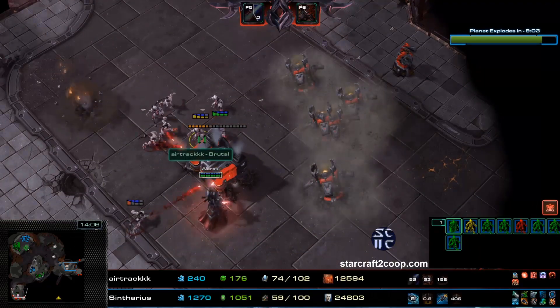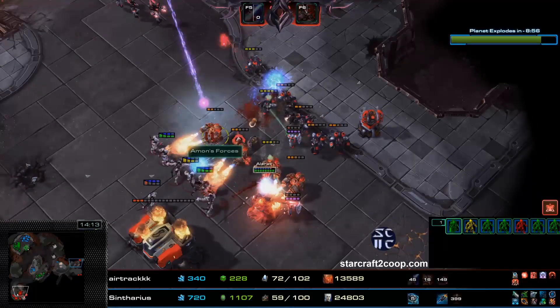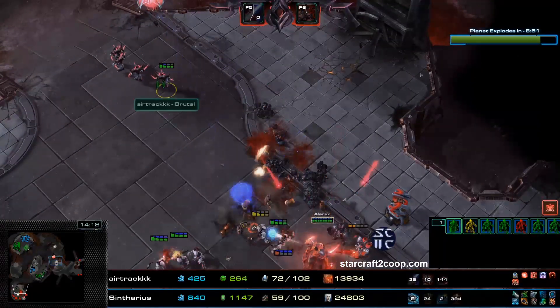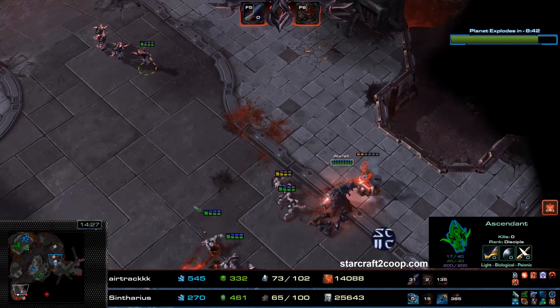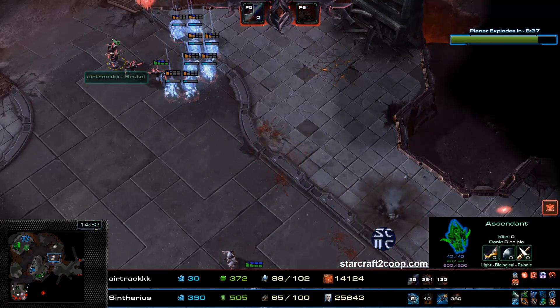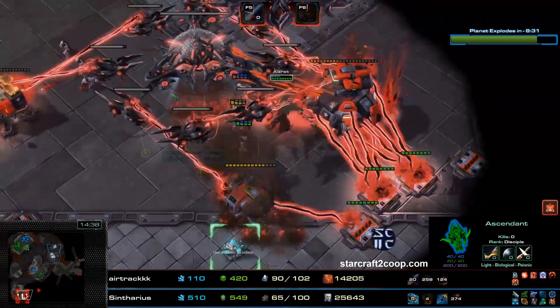There's another Drop Attack coming to defend a Crystal. This is a nice Destruction Wave from Alrak — he kills off a good chunk of Marines and deals some damage to the Marauders. It's reasonably weak because it has no Power Overwhelming Stacks yet, but it seems okay. None of these Ascendants have Power Overwhelming Stacks — they're freshly warped. I kind of forgot he lost the other Ascendants.